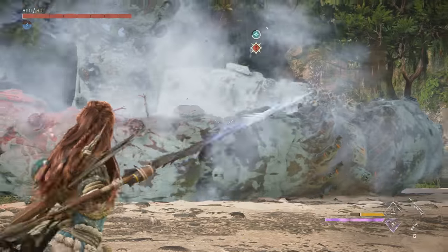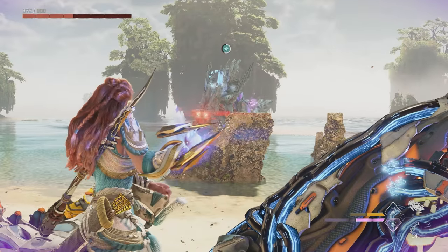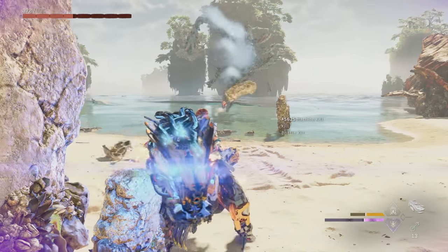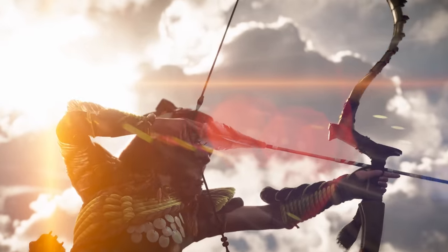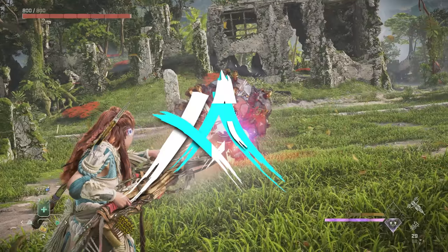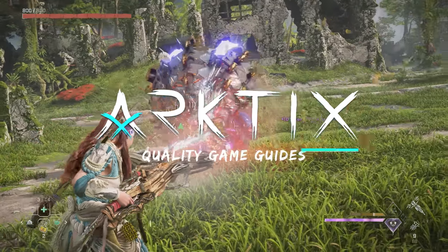Burning Shores has brought us nine new legendary weapons — six you can buy and three you can pick up in quests, including one totally new type, the Spectre Gauntlet, which I've got some tips for using. Plus there's a super unique easter egg bow you can find by exploring and the purple Black Tide sharpshot bow if you pre-ordered. Let's go over all the new weapons, show you where to get each one, and see how they compare to the existing legendaries to help you decide which ones are best for you.